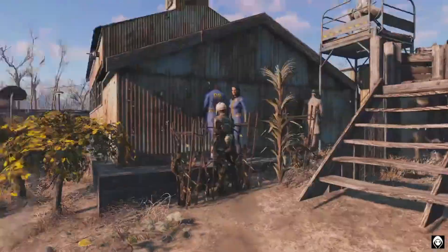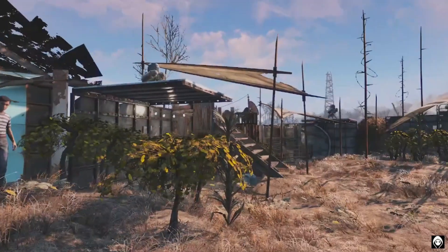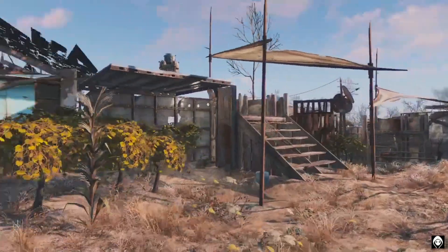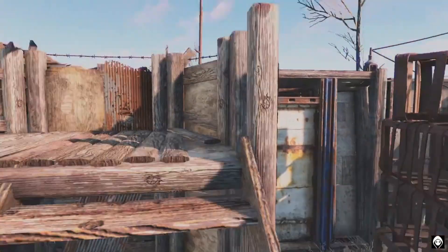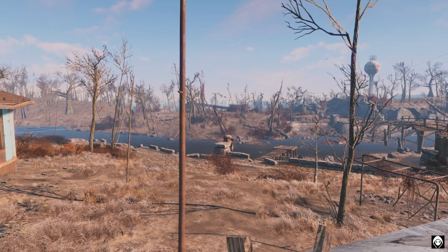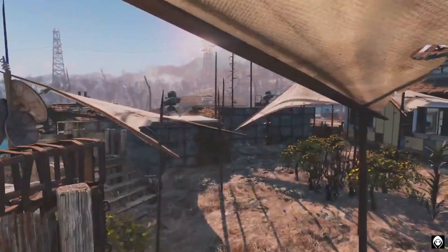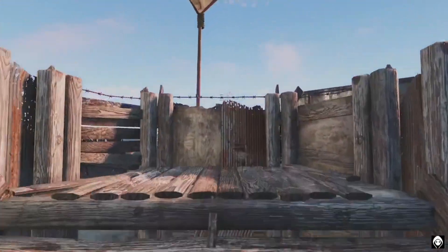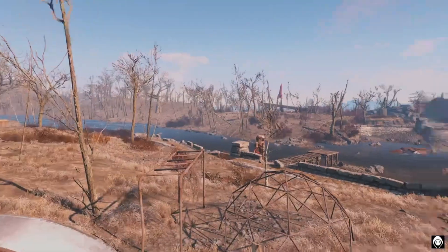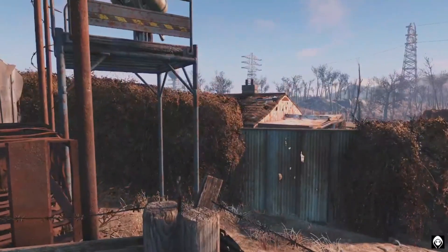All of my settlers are in vault suits — whether it be Vault 88, 111, or 114 — except for the guards. I've got the guards in army fatigues. There's another guard stand here with another little side door you can come into, a guard stand overlooking the water, and a dock that I built along with a water purifier so we can get some clean water pumped into this settlement. One more guard stand over here along with another little safety net wall that I put down.